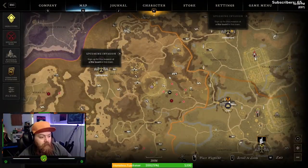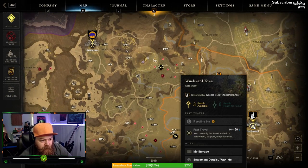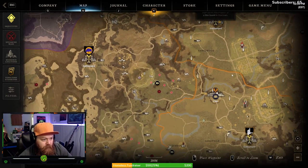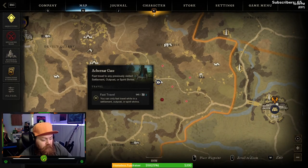Alright, we're back for the second part. We are in Monarch Bluff, just west of Everfall — there's Everfall right there, that's Windsward, sorry. Everfall is right here. It's pretty much equidistant from these two. Anyway, we're going to go right here to the Akarnar Gate.